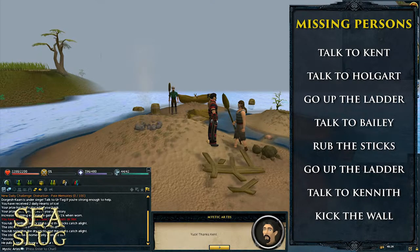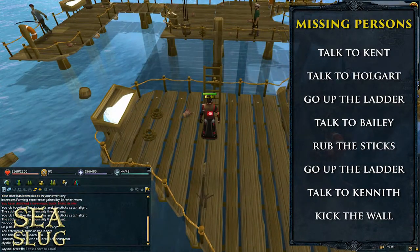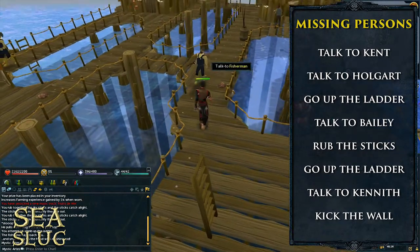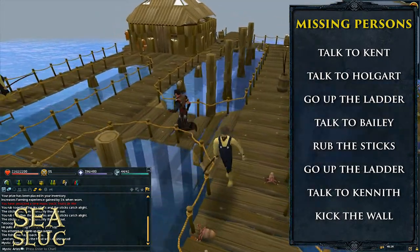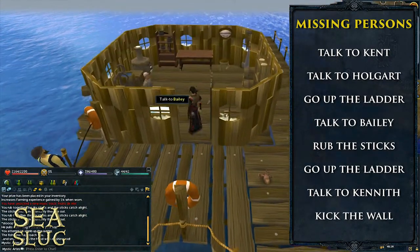He'll pull a slug off you as you go to walk off. Then go ahead and talk to Holgart and go back to the fishing platform. Once you do that, attempt to go up the ladder on the northeast part of the platform and a fisherman will come over and whack you on the head with a fishing rod. You won't actually see it happen, but it'll tell you in the chat.